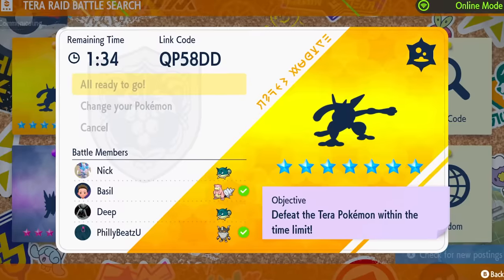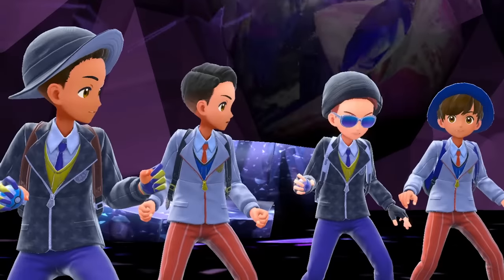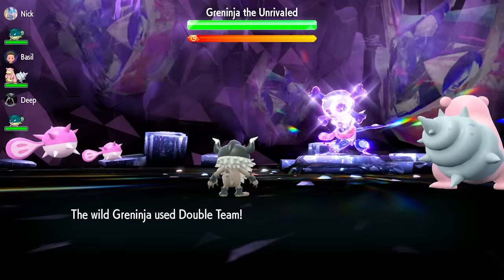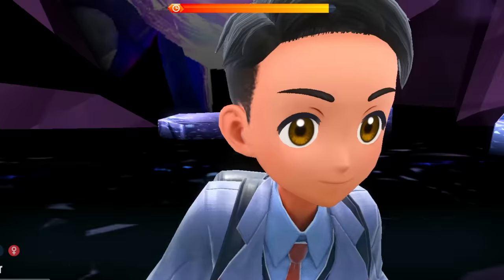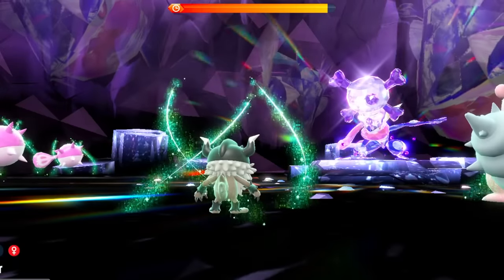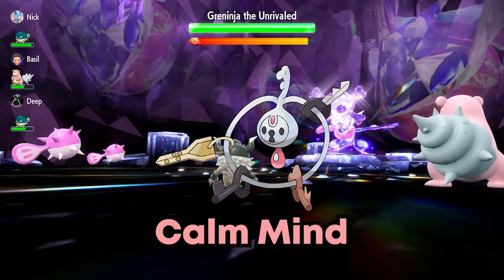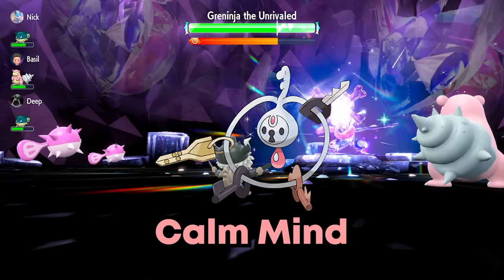The second way is going to be by defeating the 7-star Greninja raid. I teamed up with the boys from Discord and they carried me with a combo of Slowbro and Qwilfish. But I'm also getting reports that you can take this down solo using a Clefairy with maxed out special attack and HP that uses Calm Mind until maxed out and then nuking it with Stored Power.